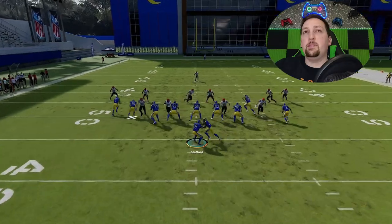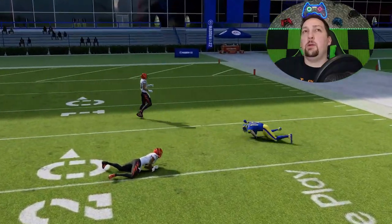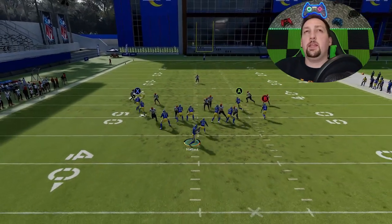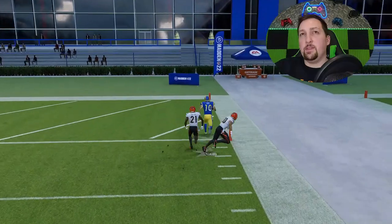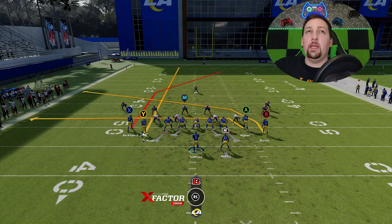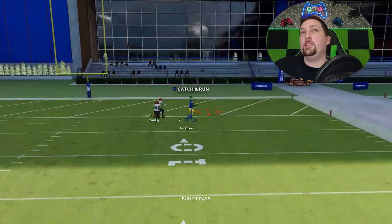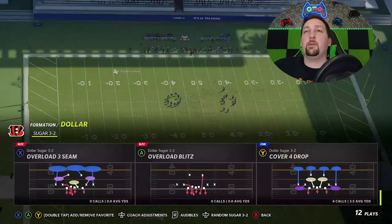I could put the X route on a streak just to pull that safety back. Cooper Cup is one of the best receivers in the game for route running, but he's not necessarily fast enough for this to be a one-play touchdown — speed is what wins in Madden. A backup receiver like Tutu Atwell might work better. If you streak the Y route, the X route will often have success depending on your speed advantage, but I find the other routes a little bit better.